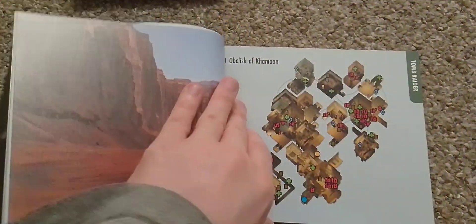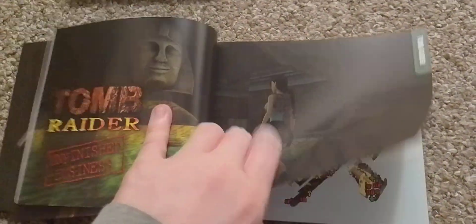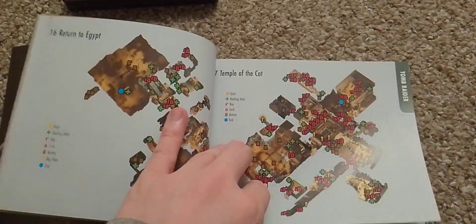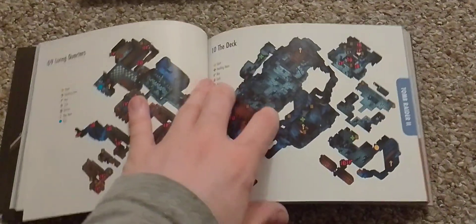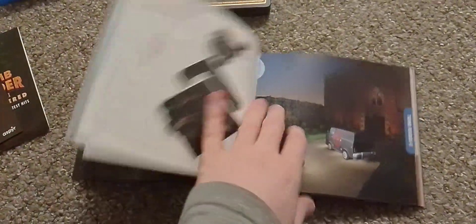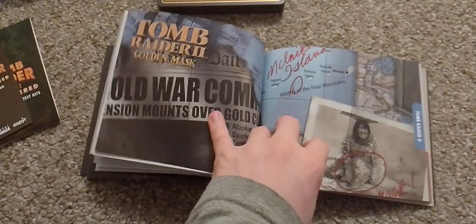From Tomb Raider 1, then the unfinished business maps. It's a cool book — you could actually use these as a reference point for the actual levels. The Tomb Raider 2 golden mask maps are in there too.